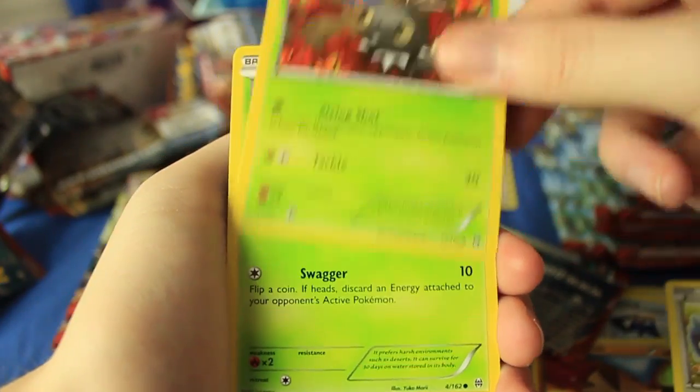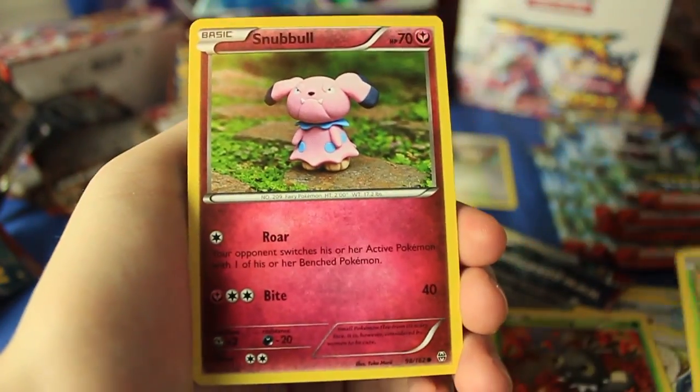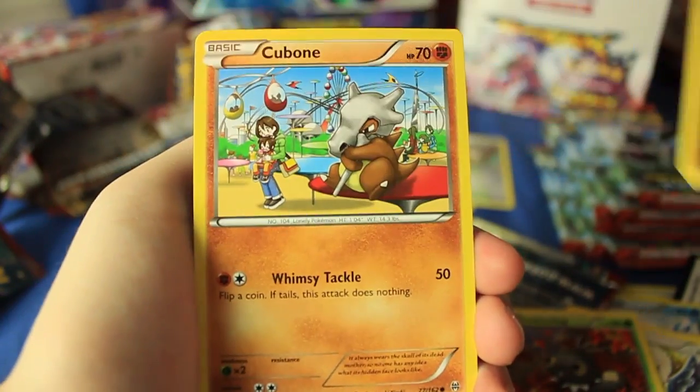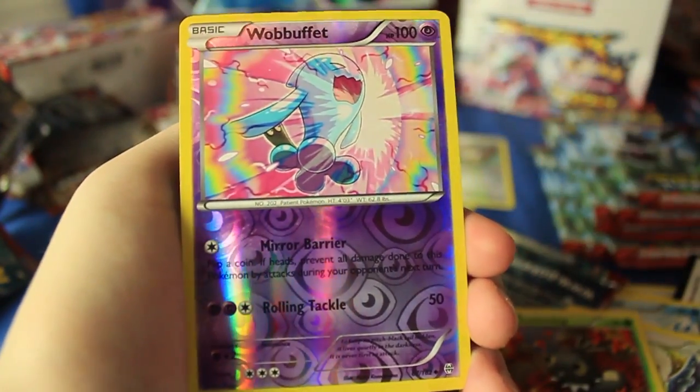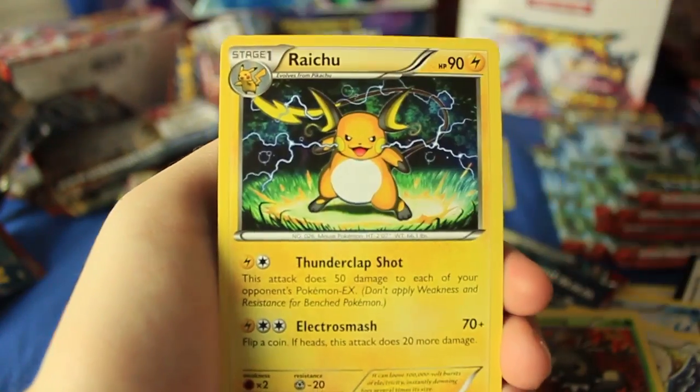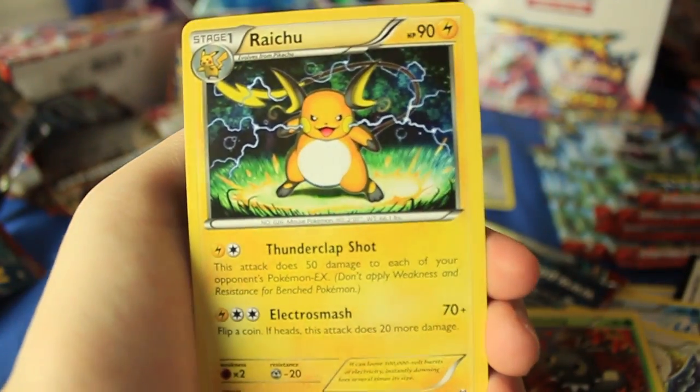But here we have a Reserve Ticket, Kirlia, Prinplup, there's Rufflet, we have Scatterbug, Cacnea — and I can see the stack of cards already falling over here, gosh dang it — Snubbull, Cubone, and a reverse holographic — wait, no, it's not a rare, it's an uncommon. We've got a Wobbuffet and a Raichu. Look at that guy!